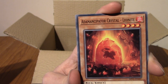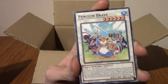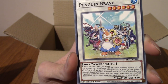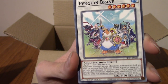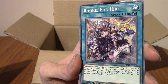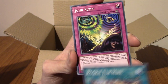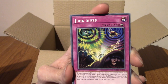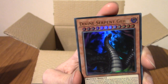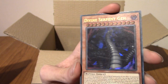We have the Ademancipation Crystal Leonite — that's a mouthful. We're getting quite a few Synchros now. We've got Penguin Brave, very cool. A few days ago I think I got Penguin Cleric, so it's cool to have Penguin Brave to go with it. Rookie Furhoyer — Furhoyer is a class of cards, I think; they're like furry creatures. We've got Junk Sleep — we've pulled this before. And our rare is Divine Serpent Geh.